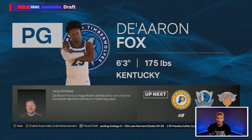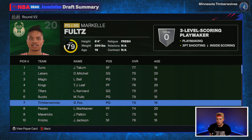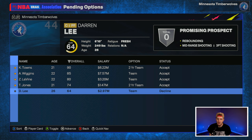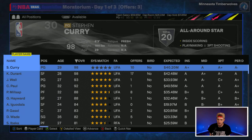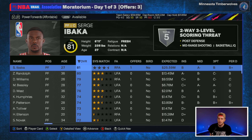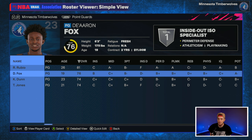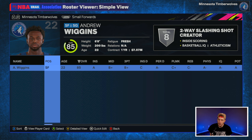Trading up to number seven was awesome — we walk away with De'Aaron Fox, a 76 overall out of this draft. Welcome to Minnesota, De'Aaron Fox! We get to add him alongside Wiggins and Karl-Anthony Towns. We decline Darren Lee's option and accept Tash Jones, LaVine, Wiggins, and KAT. We have a lot of money in free agency — plenty of cap space to work with.